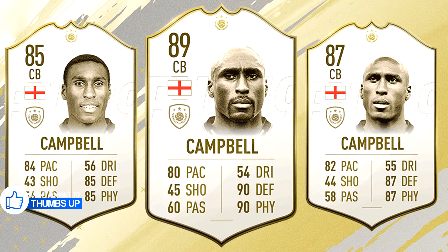Another defender from England: Sol Campbell with three cards — 85, 87, and 89 rated, with the 89 being the prime card. The stats look insane even for the 85 rated centre back: 84 pace, 85 defending, 85 physical — those are desirable stats for a centre back in modern FIFA. I think this is a good card for meta defending in FIFA 19 powerful squads. The 89 rated card looks great with 90 defending and 90 physical, making it likely the most desired defender icon card in FIFA 19.